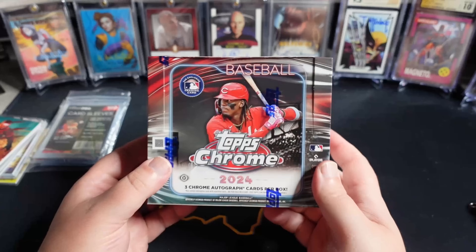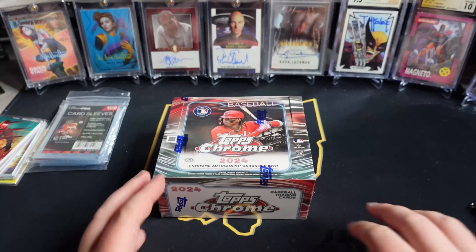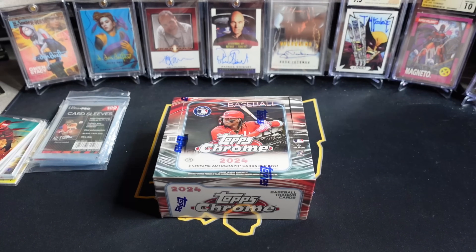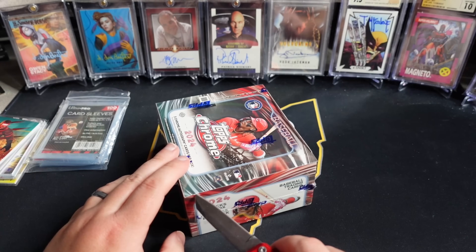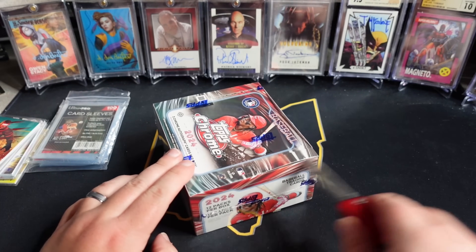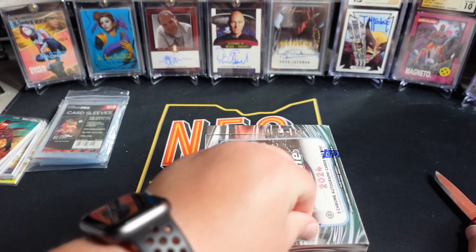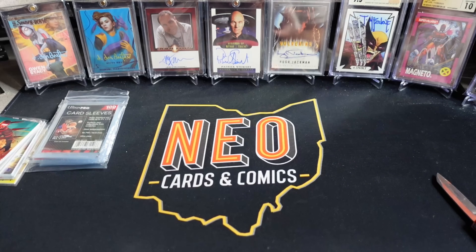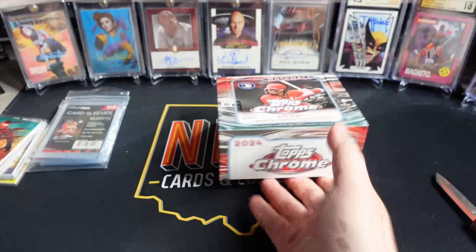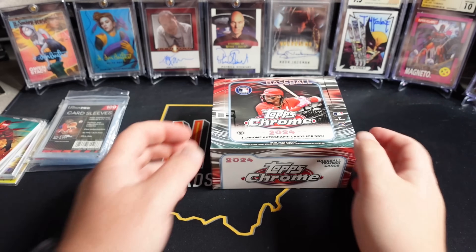Remember, no matter what happens, once this box opening is complete — this is a massive risk opening one of these things. You are more likely to get destroyed than you are to actually make your money back. We have an increased checklist on this, which is going to make it harder to potentially hit MVPs for buybacks to offset some of this. This is the increased autos — you get three autos per box instead of one in Hobby. Hobby boxes are currently going for about $200, give or take.